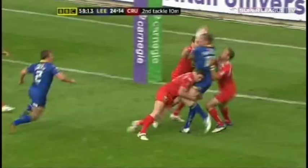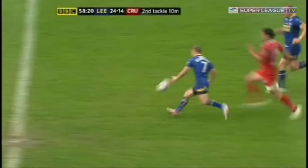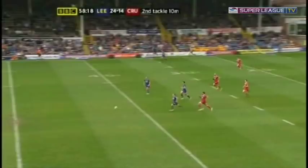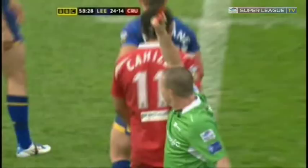Cahill picks up and plays and here comes Peacock — look at the offload, but this time it's to ground. Kick downfield, the chase is on — Rob Burrow you'd fancy would win this, and does. Cahill's got a go... Cahill has got to go! Well, you just can't do that. He's off! He's off!